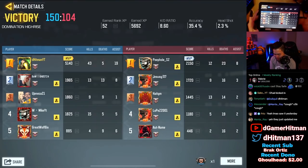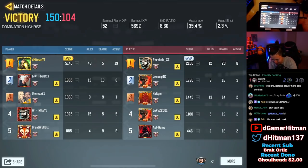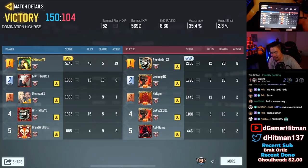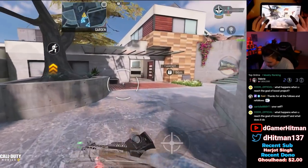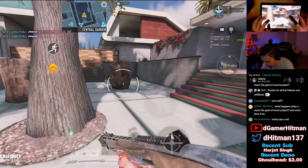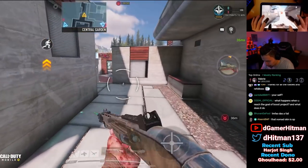Let's look at the team: I went 43 and 5, 8.6 KD — my accuracy was not that great. We have a 13-13, 9-9, 5-5, 15-5, 4-9. The other team had a 12-20, 9-16, 13-14, 5-19, 2-19. I feel like that was just a hard carry. That's a double kill — what a broken RPG shot too.